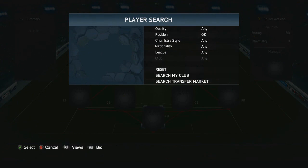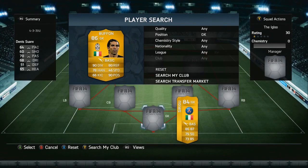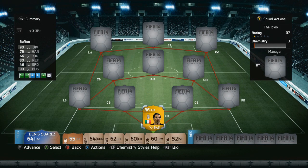Firstly in goal in this team we've got Buffon. He's of course 86 rated from the Italian league, with 90 diving and 90 positioning, and of course is a very good goalkeeper on the game.